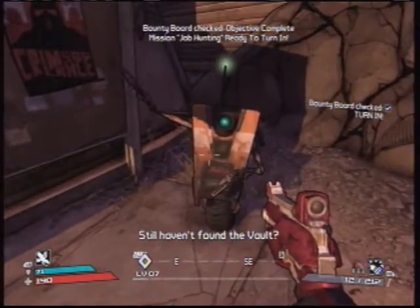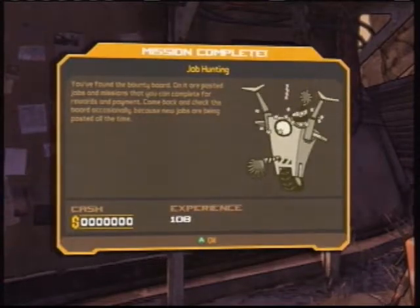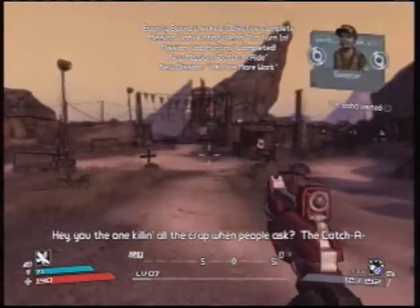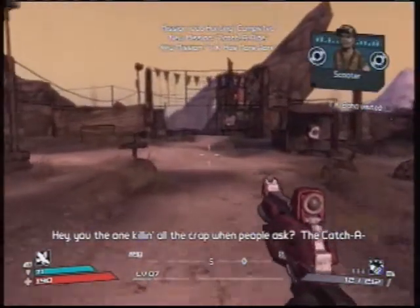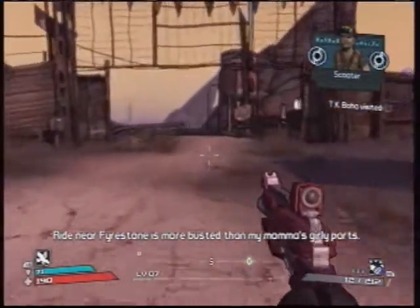We talk to Little Claptrap, get some more experience, and then we go to TK and go to the Catch-a-Ride. The NPC says: 'Are you the one killing all the crap when people ask? The Catch-a-Ride near Firestone is more busted than my mama's girl parts. I really appreciate you taking a poke at the system, not my mom.'